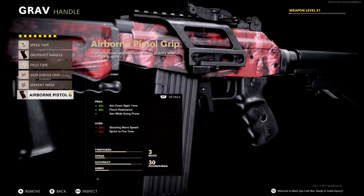For the handle, I'm using the Airborne Pistol Grip — which is kind of funny because this isn't a pistol. But either way, this gives you 90% flinch resistance, 30% aim down sights speed improvement, and you can aim while going prone. The downsides are reduced shoot movement speed and sprint-to-fire time.